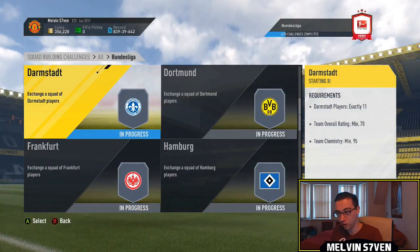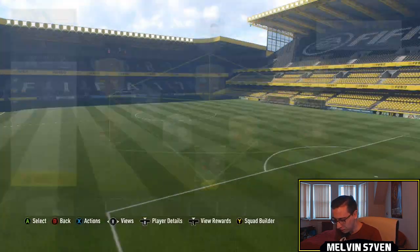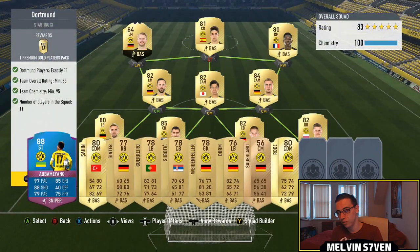I'll show you the Dortmund one - that's going to be the other expensive one. The reason for that is, unless you want to use an Aubameyang or a Reus, which of course you don't want to because they're expensive, you have to use two informs.